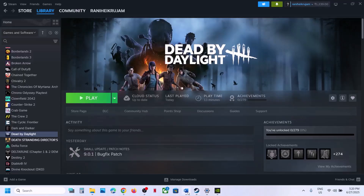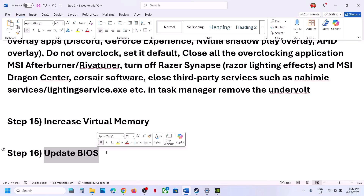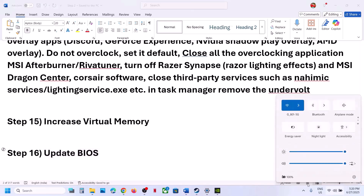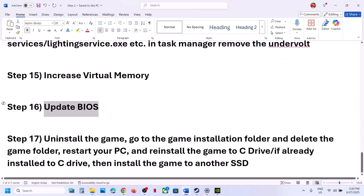Still not working? The next step is to update the BIOS. Go to your system manufacturer's website, select your model number, find the latest BIOS, and install it. For laptops, make sure the battery is above 10% and the AC adapter is connected. During the BIOS update the system will restart — do not unplug the power cable. After the BIOS update, log in and launch the game.